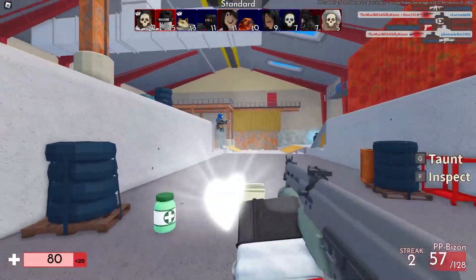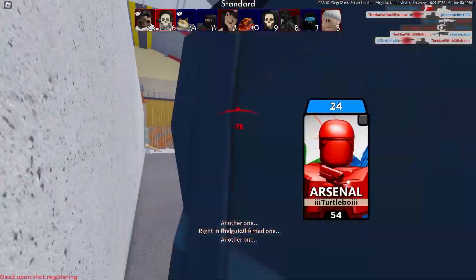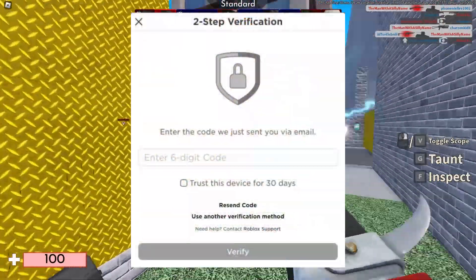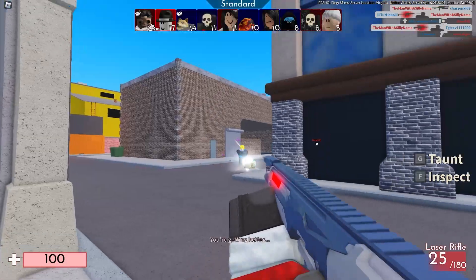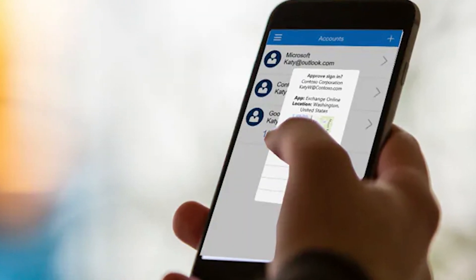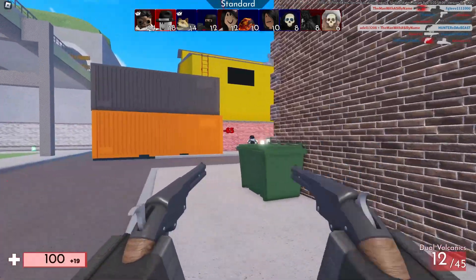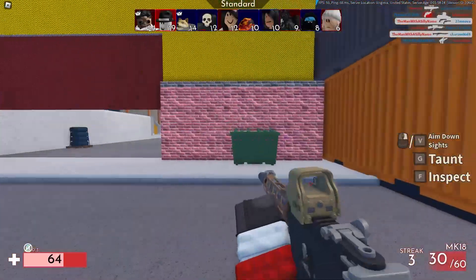The third step to secure your Roblox account is to enable two-step verification. What two-step verification does is make it so that when you log in, you have to type in an additional code that will be sent to your email or an authenticator app. An authenticator app will generate a code every 30 seconds, and you will need this code to log into your Roblox account after you type in your password. So even if someone has your password, they will still need that code — using just your password won't be enough.